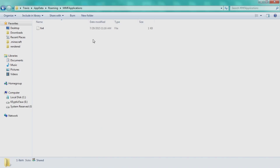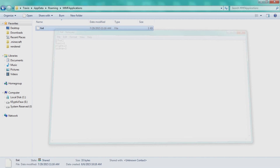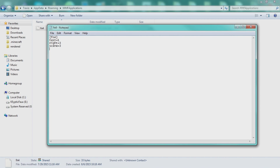When you come in here, you want to click Roaming and then go down to the MMF application. There are two ways to open this file: you can double-click it and open with Notepad, or you can simply open Notepad and drag the file in.